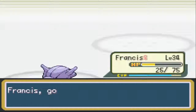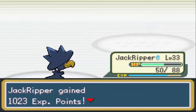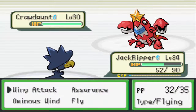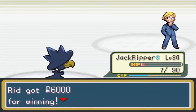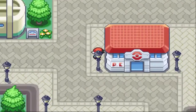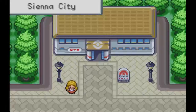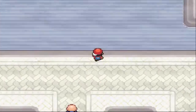My Murkrow is way better than their Honchkrow. Then there's a Croagunk - could you please not spam Protect? Holy shit, that kind of wrecked me a little bit. Let's go heal and then fight the gym leader. I check what Jack is holding - an Ultra Ball. Alright, let's try and beat this guy.